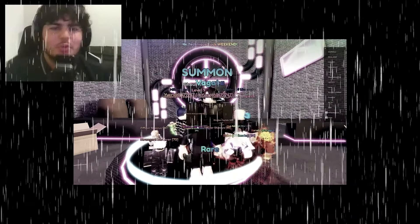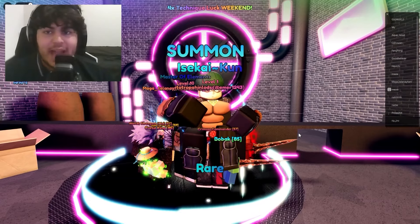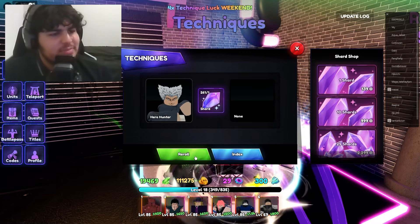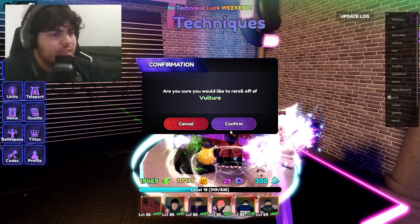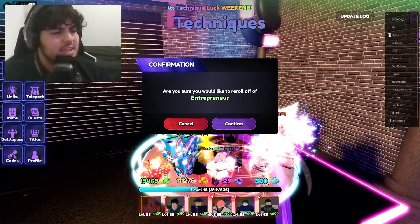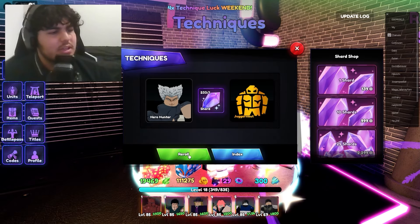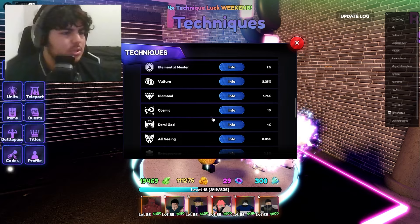I've only got about 4,000 Robux right now. We got the Celestial before pity — let's go! Now spending techniques on both units — 260 re-rolls from the poses as well. Spinning on Hero Hunter: Vulture already, another Vulture back to back, then Entrepreneur — I don't want that either, spinning it off. Got Accelerate 3, Scope 2, Diamond — then Juggernaut, Accelerate 1, All-Seeing: +100 crit damage, +30 crit chance, +35. I think that's good.